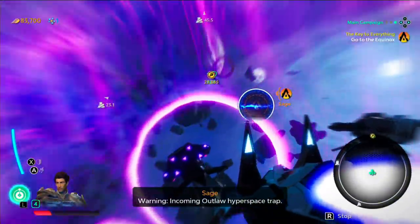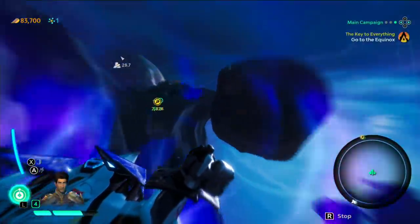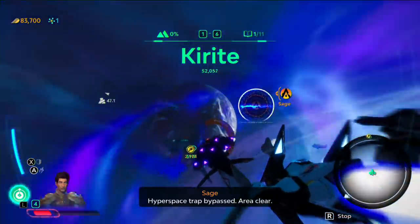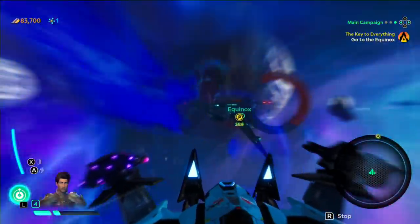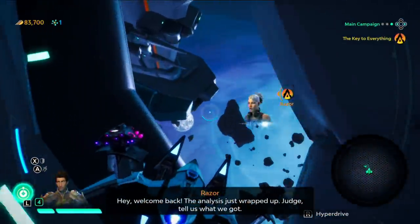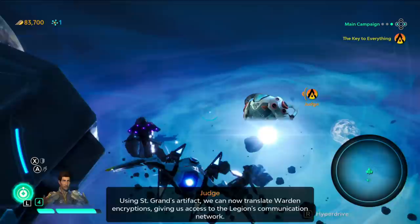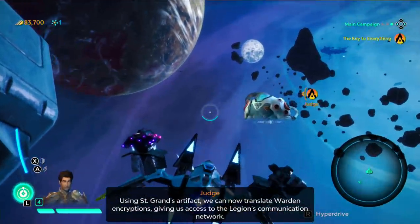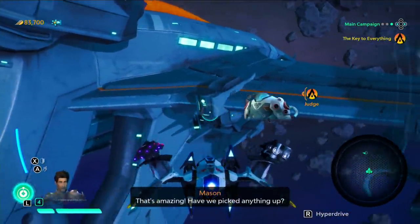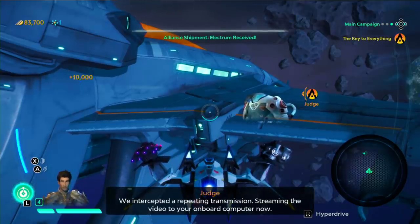Incoming outlaw hyperspace trap — oh, we dodged it. Does that let you avoid the encounter? That's a kind of neat idea. Hyperspace trap bypassed, area clear. I've been told repeatedly that I should just play Elite or something like that if I want realistic space. It had me fly back here but I don't dock with this ship — it's like I just walk up to it and get this dialogue. But I guess we'll get a cutscene for our trouble.